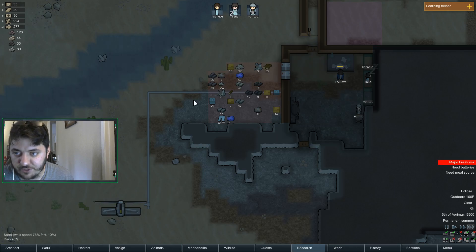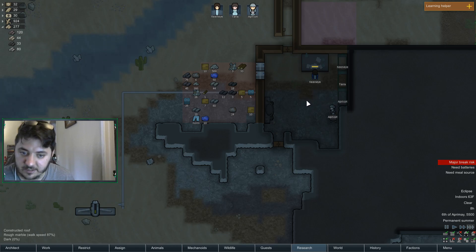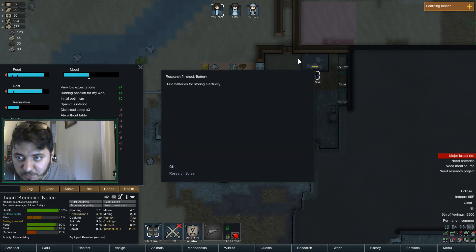We have about 10 days of food from all these packaged survival meals. We're able to keep it decently cold in here which is nice — 60-ish degrees is great.